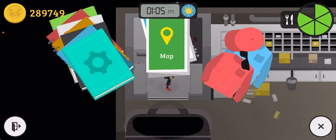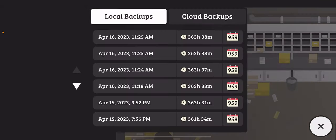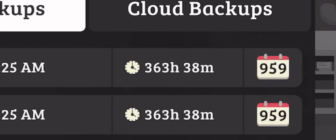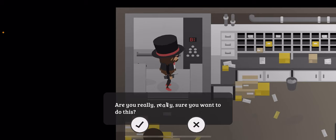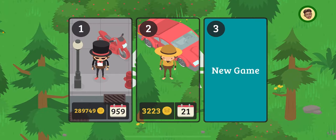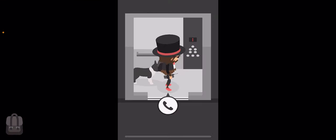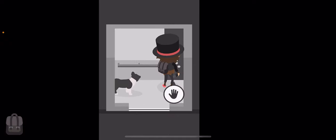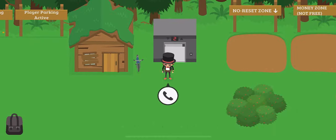Now go back to that same game — you should be stuck in the elevator. When you go to the buttons you should see two options. Go to floor 2 — boom, you're in the testing room.